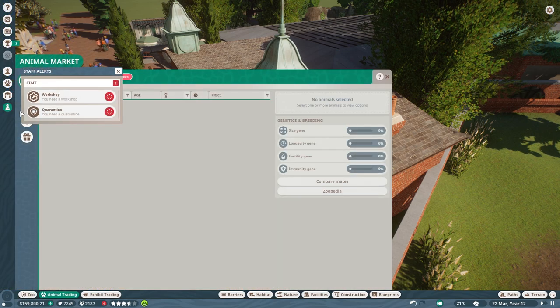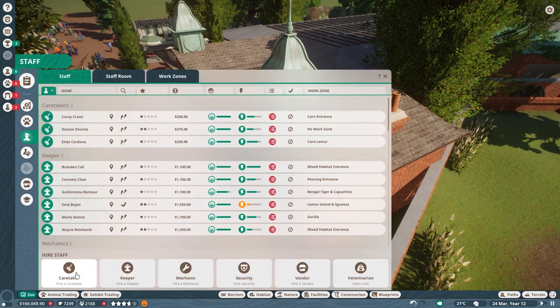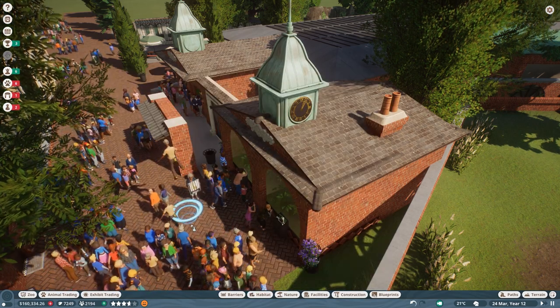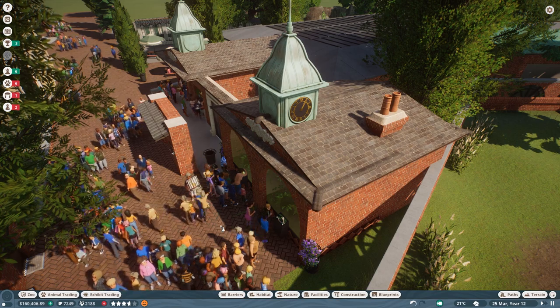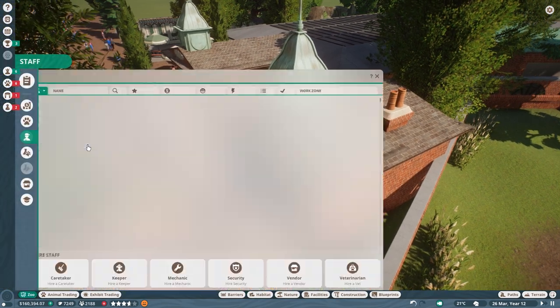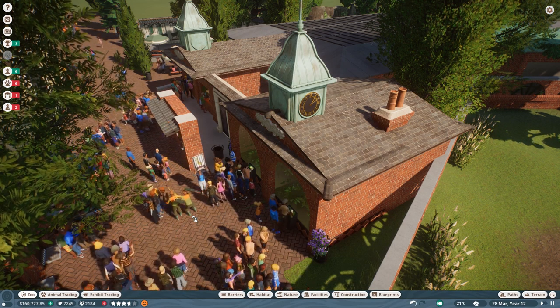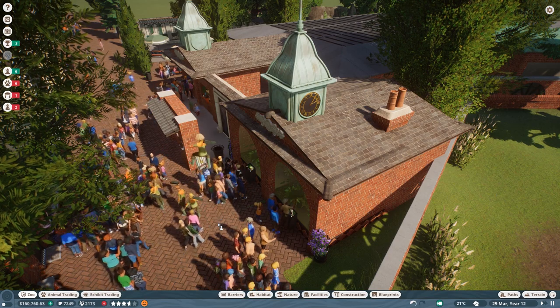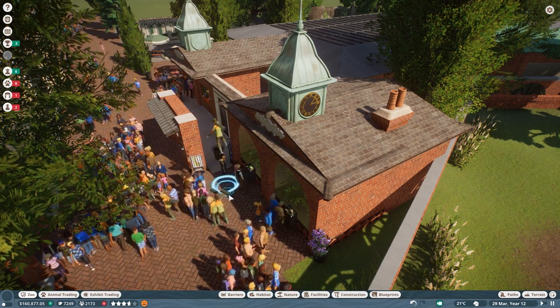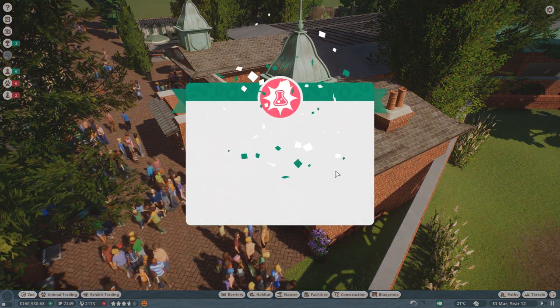So we're going to employ another keeper. Let's put two, three more keepers down. We're also going to employ a lot more caretakers - we have to just do this, we have to up our game on that side. You can see that there is a lot of animal issues going on.